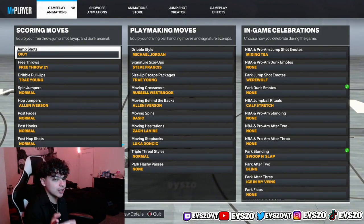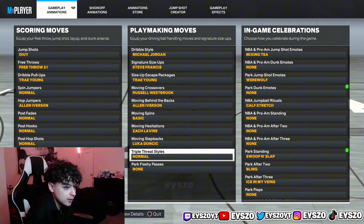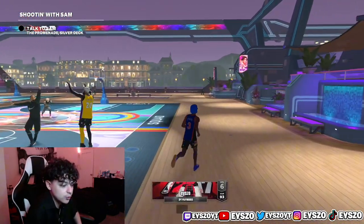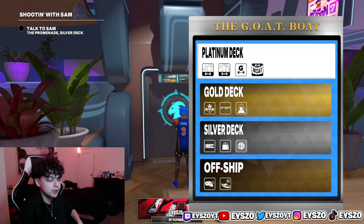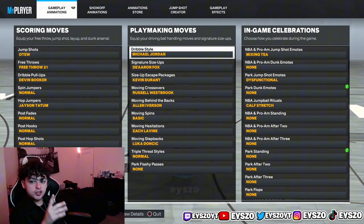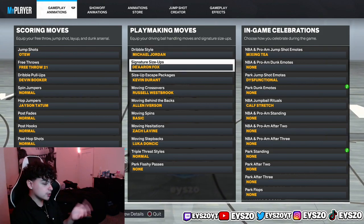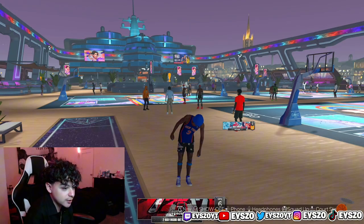I'm going to show you guys my dribble moves for my 6'8 and my 6'1. These are my dribble moves for my 6'1 build. A lot of you guys have been asking me for a dribble tutorial — I'm going to drop one soon, I just need to go really in-depth on how to do these moves and haven't had the will to do it yet, but I'll bring it very soon, probably next video. Back on my 6'8 — I only came on this build to show you guys my dribble moves and how I dribble so fast. These are the best moves for a 6'8 or 6'9 guard — as long as you're over 6'5 these are the best dribble moves. They're very fast and very cheesy. I'm never going to change these for the rest of the year.